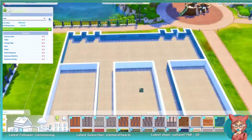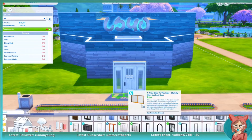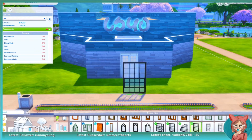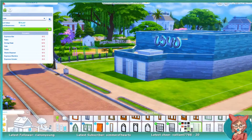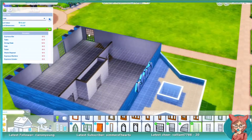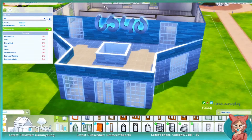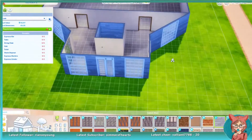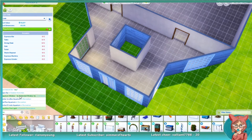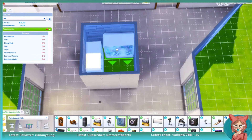Basically what's going on is the downstairs is a library and the very top is going to be like a cafe. I was thinking of like Barnes and Noble — or Half Price Books, they also do the same thing. Those are stores where you buy books, but I figured the cafe library thing would work just fine for this build.